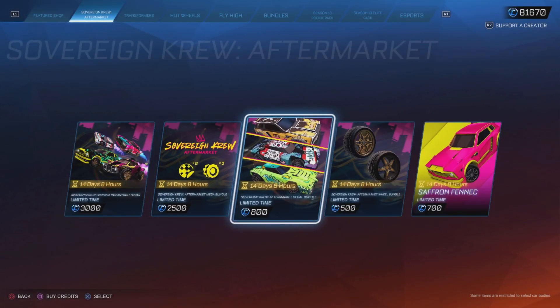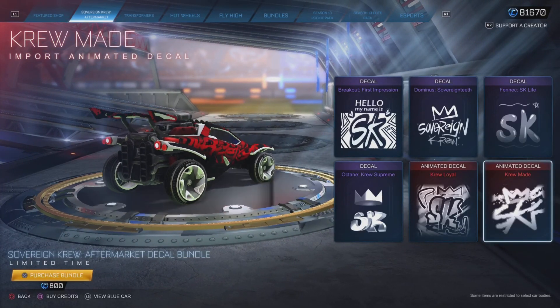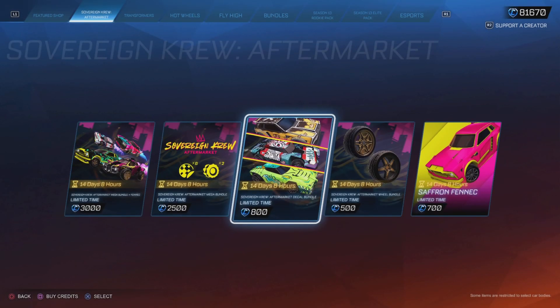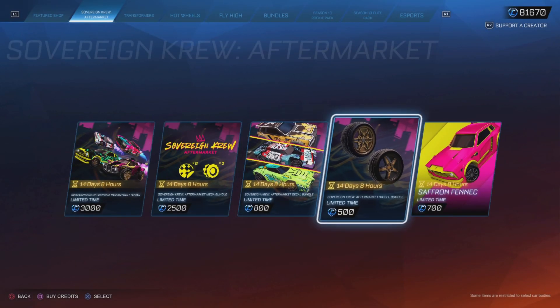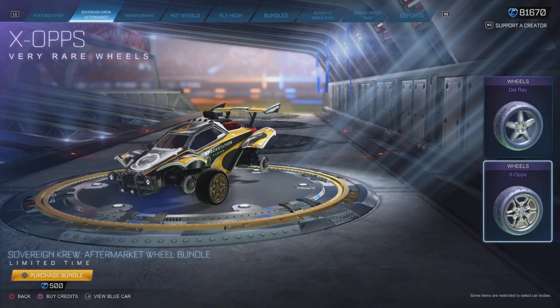The decal bundle alone is 800 credits, so you can get the animated decal and all of the other decals. Then the wheel bundle is 500 credits and you'll get both the Delray and the Xops wheels.